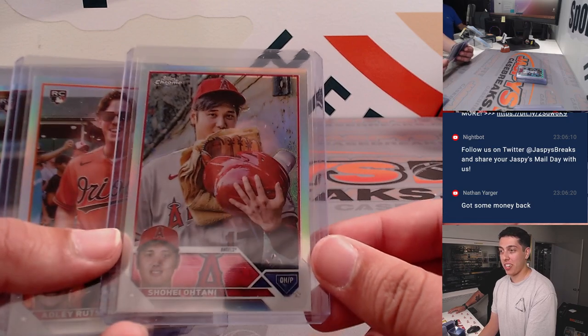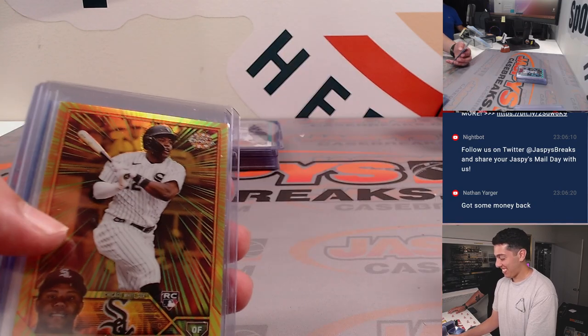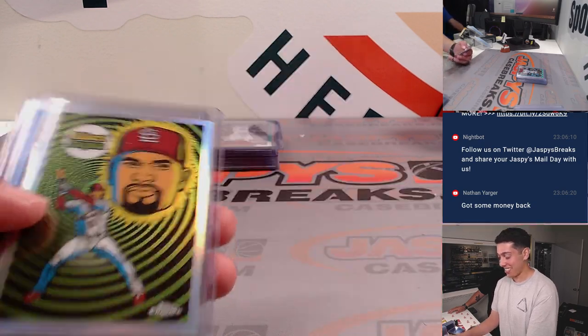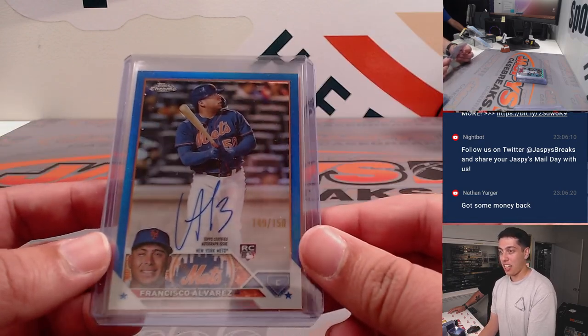Got a Shohei image variation. An Adley image variation. A Corbin image variation — even for four cases, that's crazy. Oscar Colas radiating rookies. Pujols Ultraviolet. Francisco Alvarez — beautiful color match out of 150.